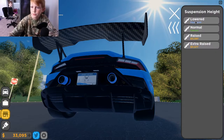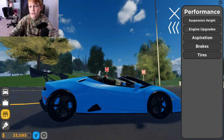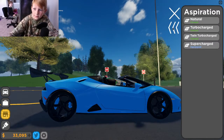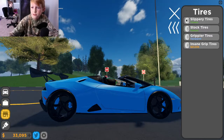And then when you go to performance, they have suspension height. Do not buy extra race — it is the ugliest thing I've ever seen. Drag engines, like, 100, 1,000 — it depends on what car you have, so certain cars have different prices. Brakes, race brakes, tires, slippery tires.